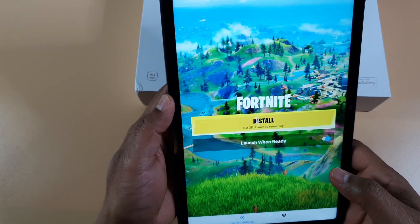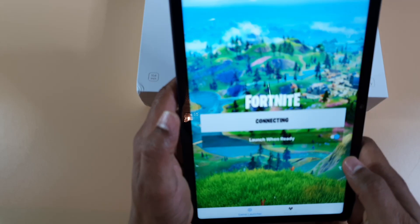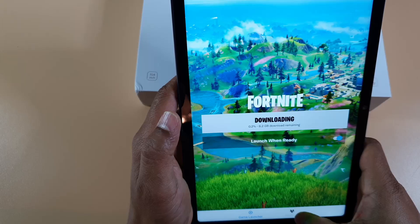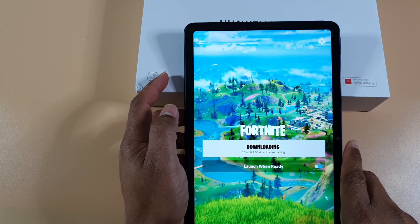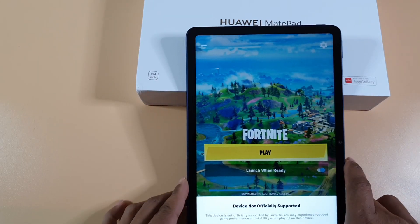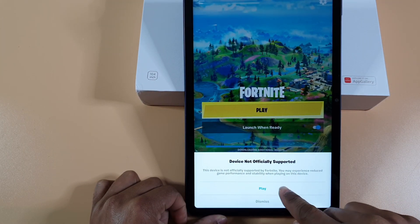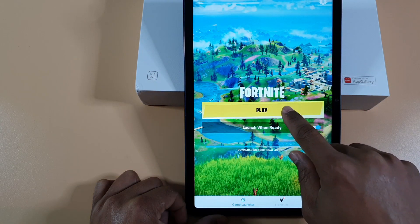That's locked in, so I'm just going to install. I'm just going to pause the video and come back once it's finished downloading. That's now finished downloading. You'll get this message at the bottom, but you just need to tap on play and that'll allow you to play the game.